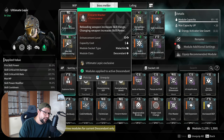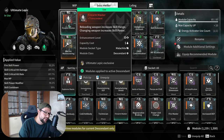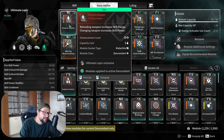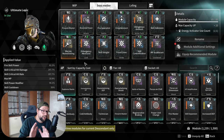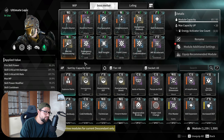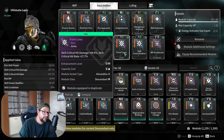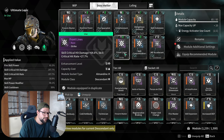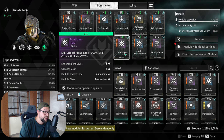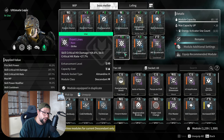I highly recommend looking at guides online before upgrading anything, to see what people are building and which mods they prioritize, because certain mods have different impacts on certain builds. A good thing about the mod system is that some mods overlap across many builds. For example, Front Lines — if you're playing a Descendant reliant on skills rather than weapons, this mod gives skill critical hit damage and skill critical hit rate, which significantly boosts damage when using your skills.